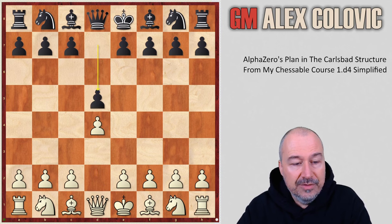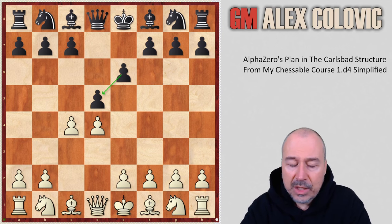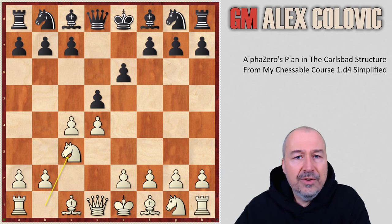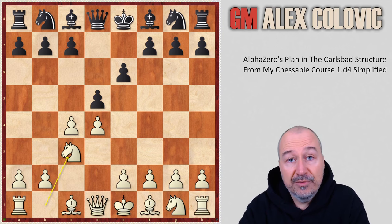After the moves D4, D5, C4, E6, we have the Queen's Gambit Declined on the board — one of the most solid openings that Black can choose against 1D4. In this position comes the first subtlety. Usually when White wants to play the Queen's Gambit Declined, he plays the move Nc3. I decided to go for the exchange variation because it's by far the most practical choice for White.